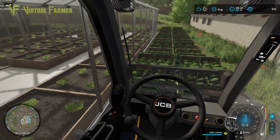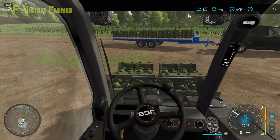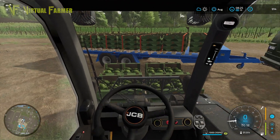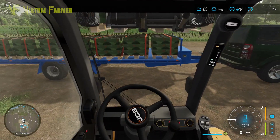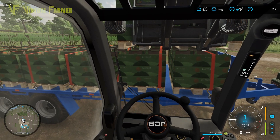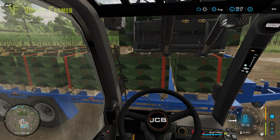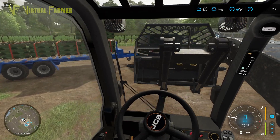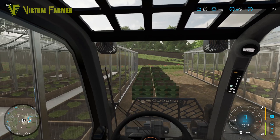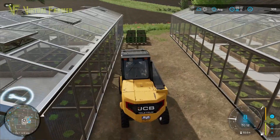We are probably putting a little bit of extra weight on this trailer than we should, but we do need to try and make as much money from this lettuce as possible. How many rows we got left? One, two, three, four, five - plus this row - and I think we've got five on the other side, so that's 20 more pallets. We can fit one, two, three, four, five, so we should get all of these on here except for one set.